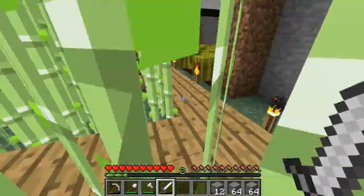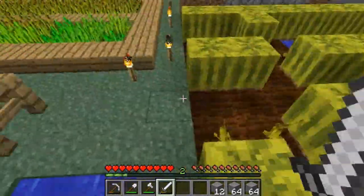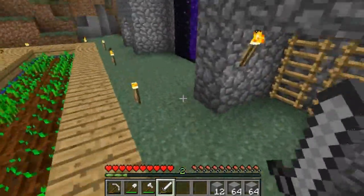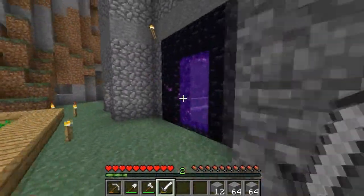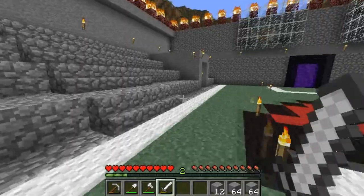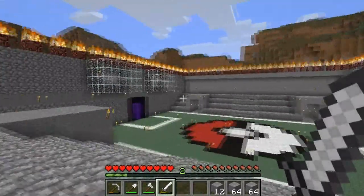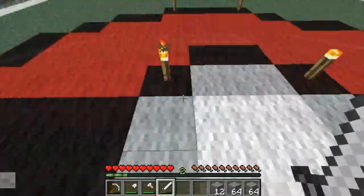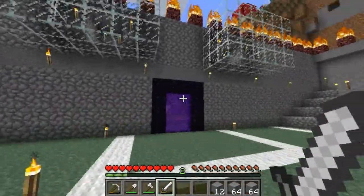That's my sugar cane field. Got my melon patch and my pumpkin patch — with the new update you can get melon seeds. You got my wheat, haven't had to harvest it in a while though. And then this is my crowning achievement in this town — it's my Pokemon Stadium, with nether portal entrances. It took me a while to get all the stone, all the wool, and the obsidian.